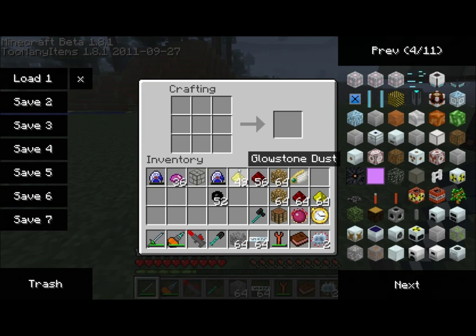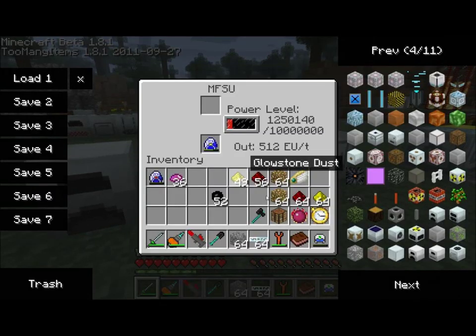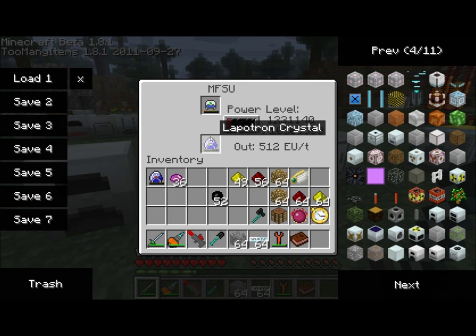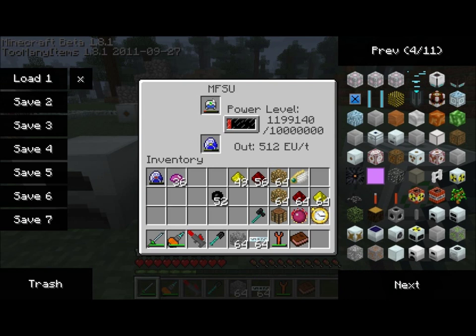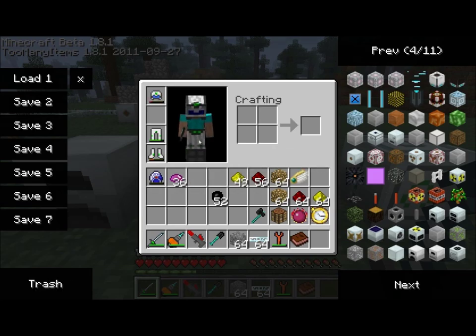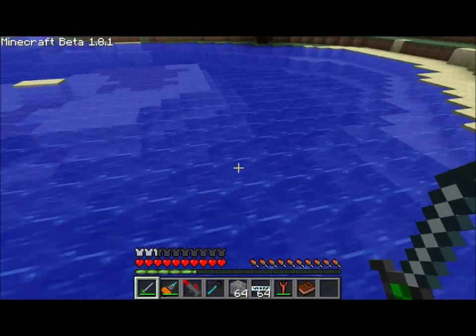The next item actually does not require an Iridium Plate, so it's a little bit cheaper to make. It's just two advanced circuits, an empty Lapatron Crystal, and some reinforced glass — that gets you the Quantum Suit Helmet. Let's go ahead and charge that up a little bit. It's just another piece of armor and it'll protect you from even more damage, just like wearing any other helmet. We can equip this, and the nice thing about it is it allows you to breathe underwater.